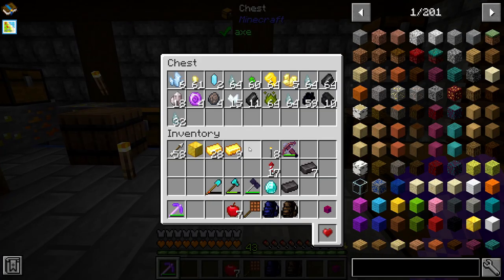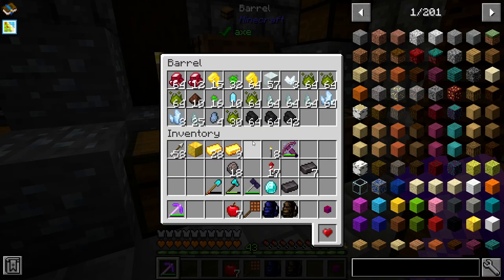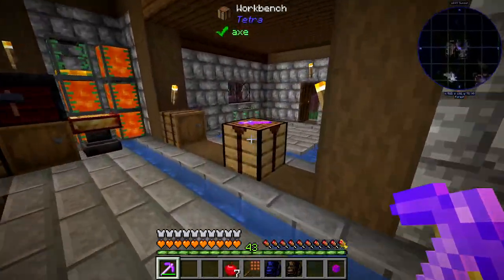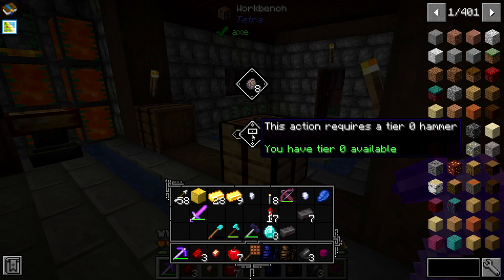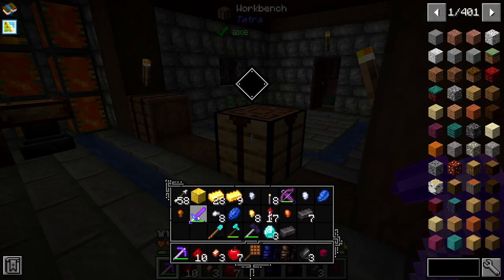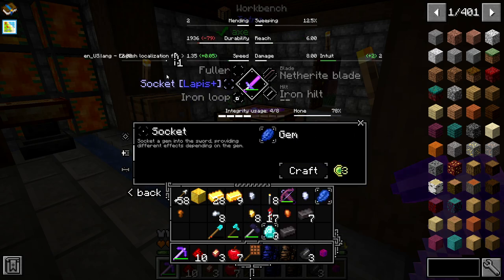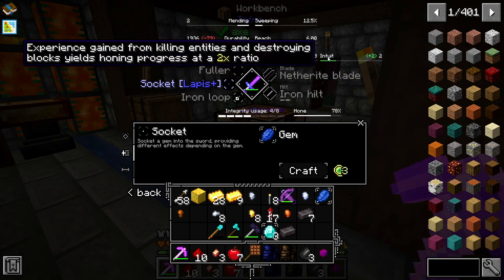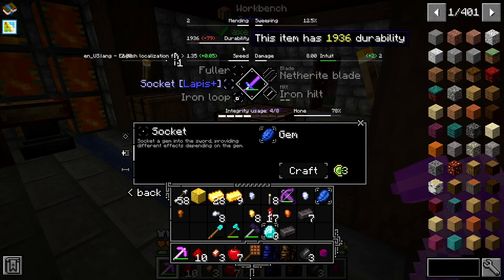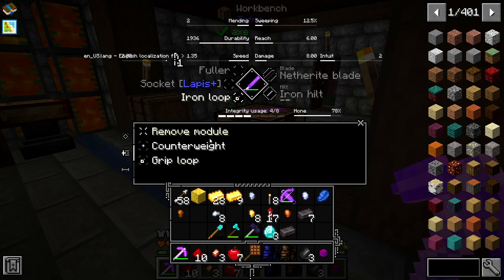I've got some geodes — actually a few geodes, a little bit all over the show. So we've got a pristine lapis. I think this would give us luck, right? If we were to socket pristine lapis plus into it: experience from killing entities into strong blocks yields honing progress at two times the ratio. I could change the loop to a counterweight.